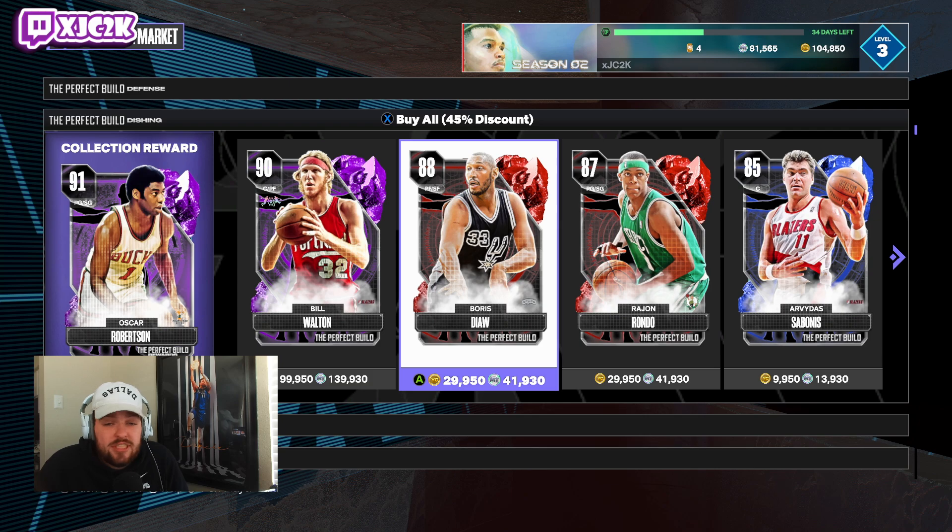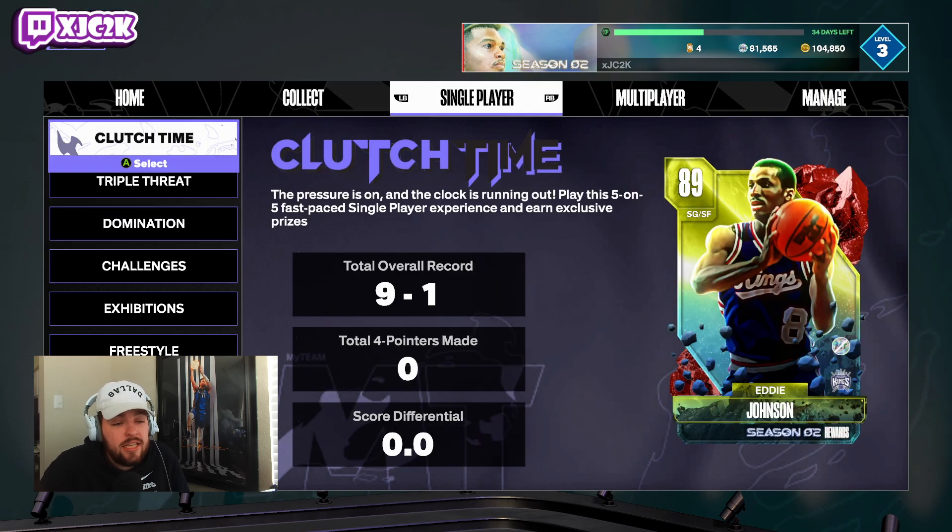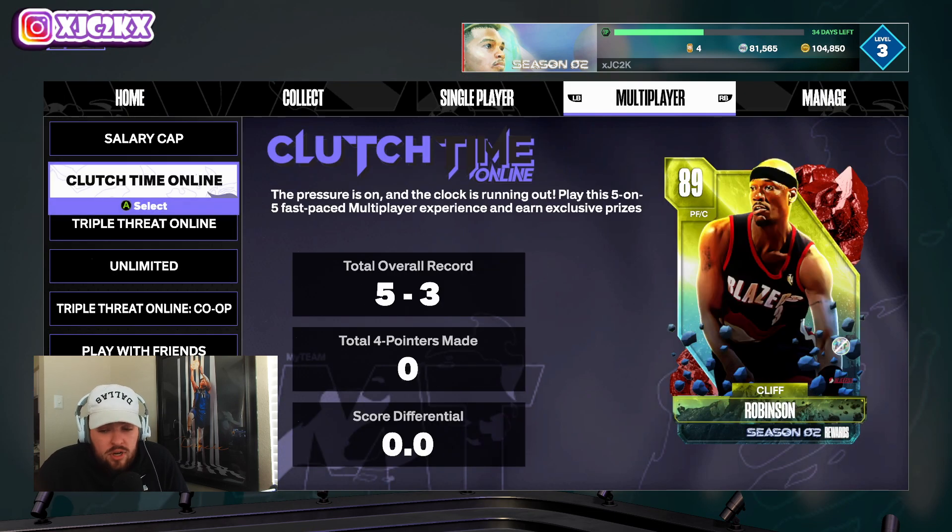At the center position, number one is the Clutch Time Online reward Cliff Robinson — a phenomenal card. He defends, has a smooth easy release, does a ton of things really well on the basketball court, is a very capable dunker, has long arms, and is a really nice center option. He's just outside the top five at the center position in MyTeam in my opinion.